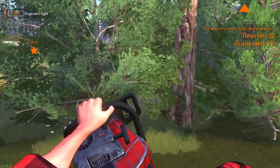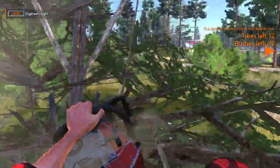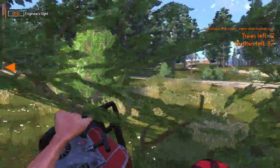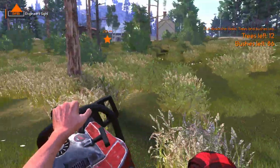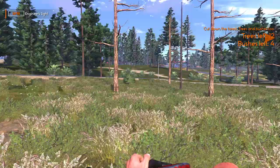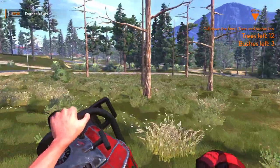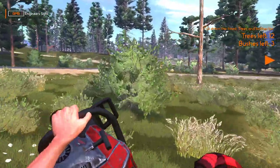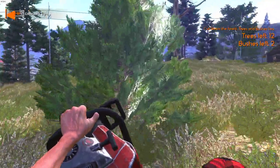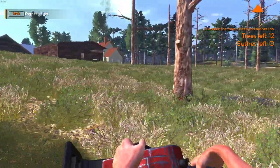Let's do the bushes first. Clear some of the ground away. Eighty-seven left to go — they're pretty well packed by the look of it. What I'm doing is I'm running and just holding the chainsaw on. The chainsaw starts when you get near a bush. Two left to go. That's all the bushes down, so we've cleared the land. Now we've got to start clearing the trees.